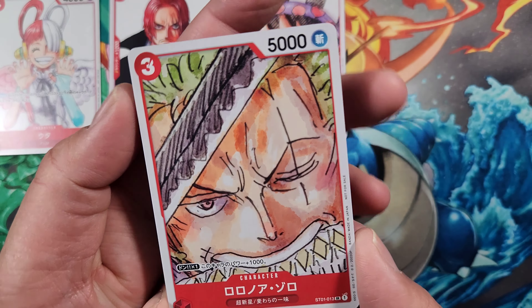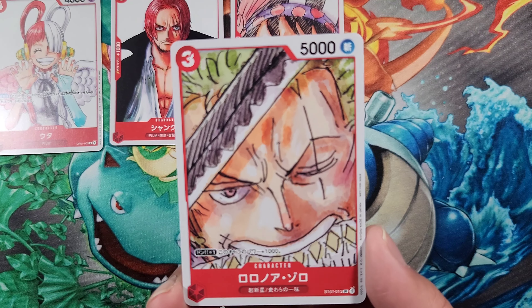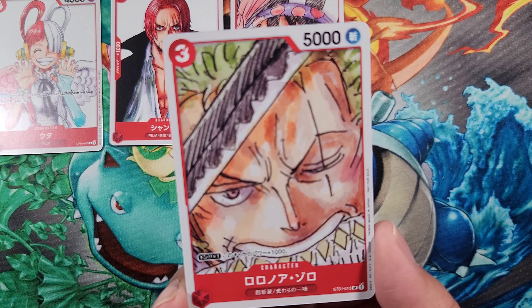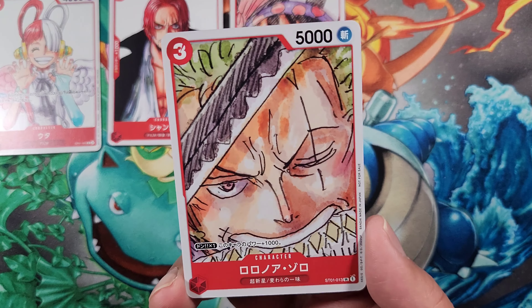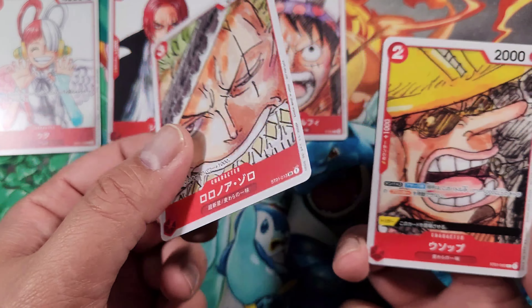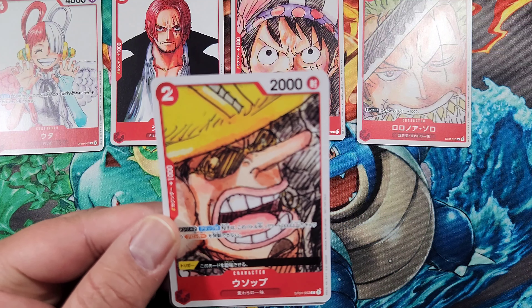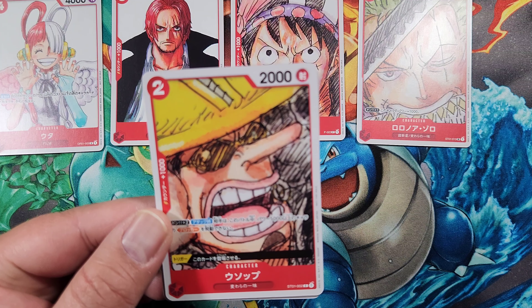Next we have Zoro — Roronoa Zoro from Starter Deck 1, card number 13. It's a Super Rare. DON times one, this character gains 1000 power, so it's 5000 power with three cost to play. And this is the non-foil version.